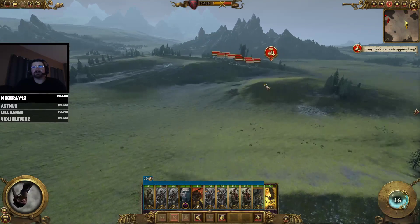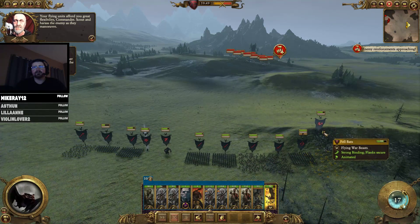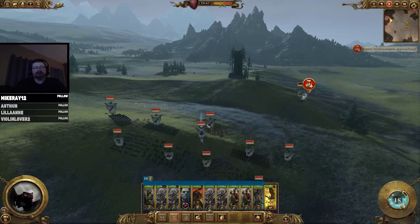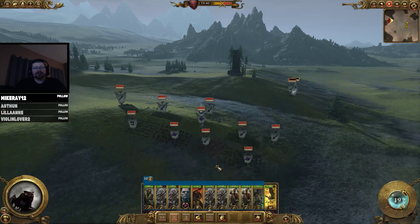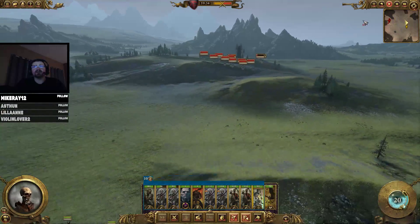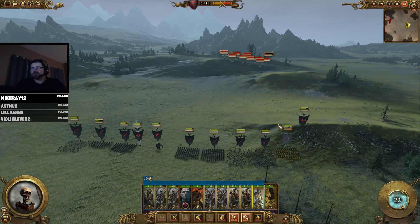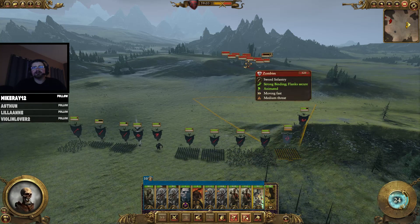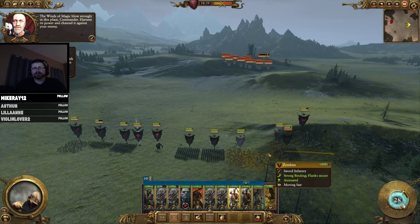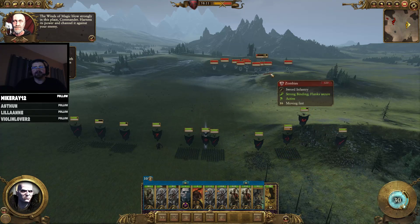Your flying units afford you great flexibility, commander — scout and harass the enemy as they maneuver. I don't think that's going to be wise considering the black knights. We're going to have to shoot those black knights down as fast as we can. Let's try to send them forward — undead advance, so slow. The winds of magic blow strongly in this place — harness its power and channel it against your enemy. I'll protect our archers with zombies.